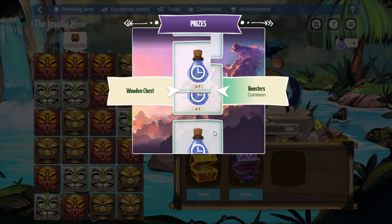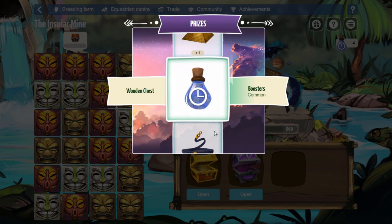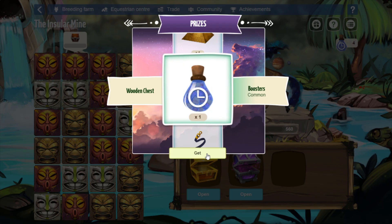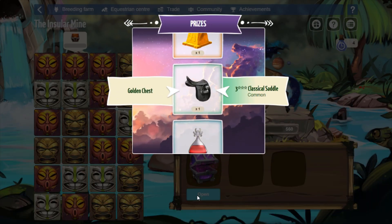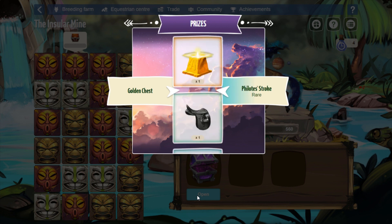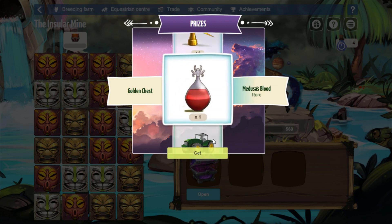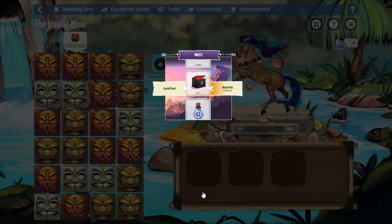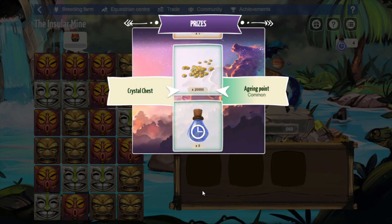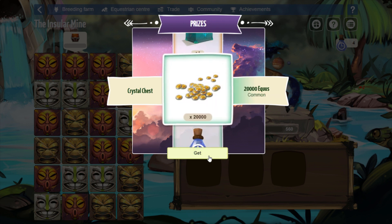The first wood one I opened on international just had a booster — nothing special. I got a booster on this one too. You can just hit the refresh button if you want to skip the wheel, but it is kind of addicting. This chest has a few good things — Medusa's blood is pretty good, it's a pass item. Let's see what we got in the crystal chest. My first crystal chest on international contained an Achilles heel. I got 20,000 aqueous — I'd rather take the Achilles heel because I could sell it for more than that.